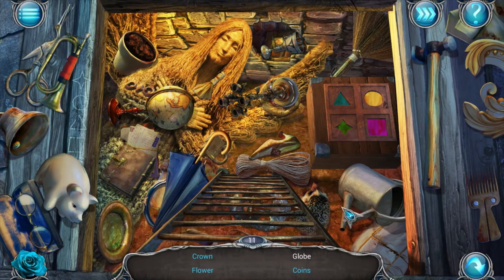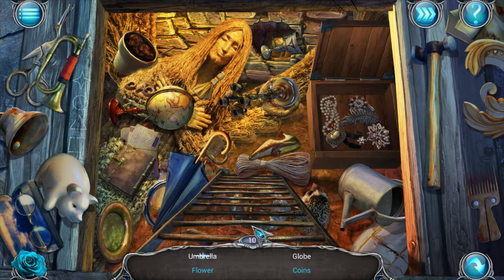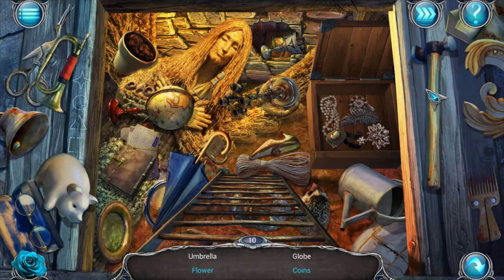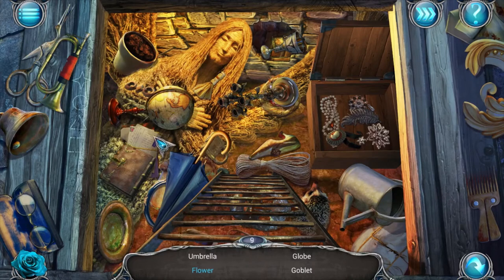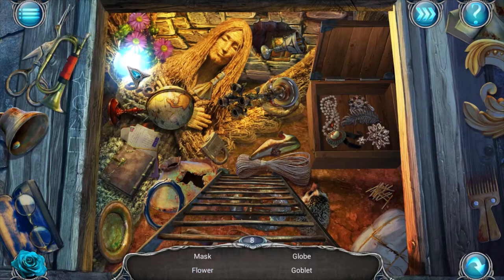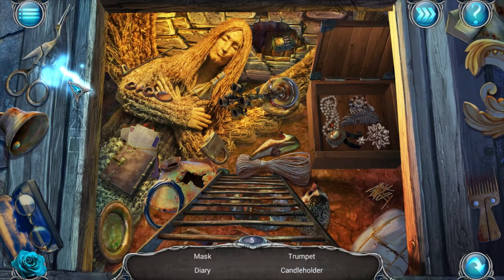It's right here. Finally! We need flour. What am I supposed to break? Maybe a piggy bank? I'm trying to find all the things. Goblet. Trumpet. Mask.